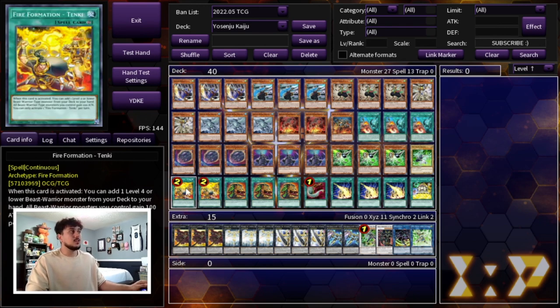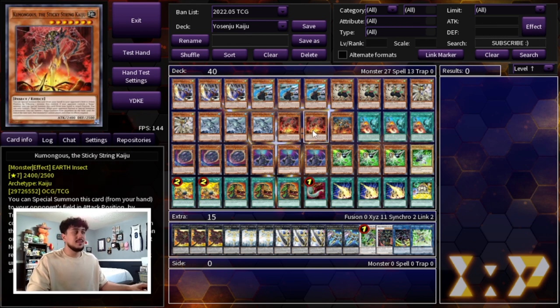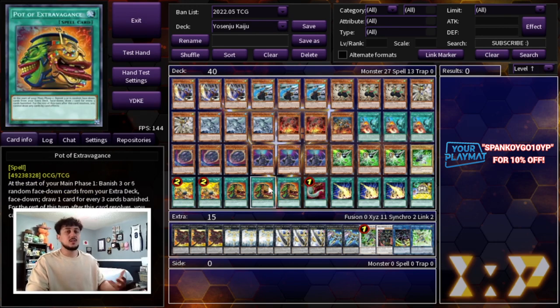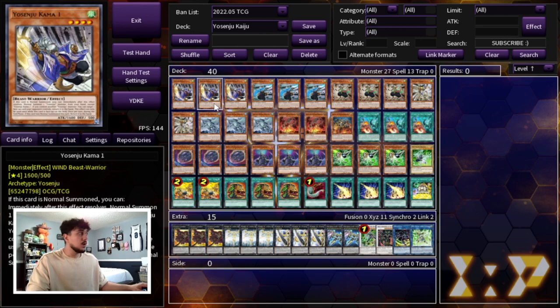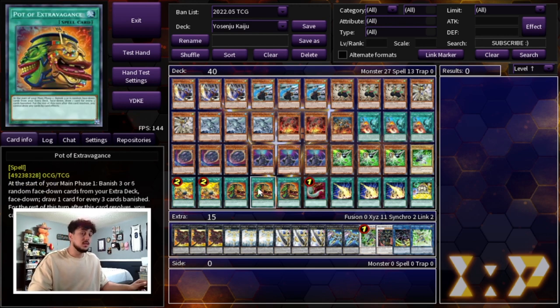For spell cards we are playing two Tanky, which searches any one of your Yosenjus — extremely important. Three Pot of Extravagance because you don't really go into your extra deck too often. Extravagance is really good because it gets you more cards in hand especially when you're forced to go second. Worst case scenario it baits out a negate — if they use Ash on your Extravagance then all your other plays go through, like Tanky or Slumber. If they let you draw two, you're probably going to be winning the game.